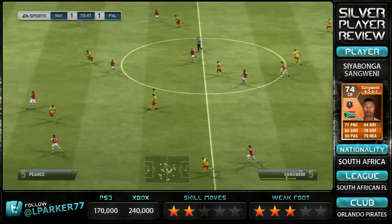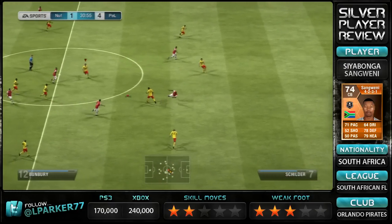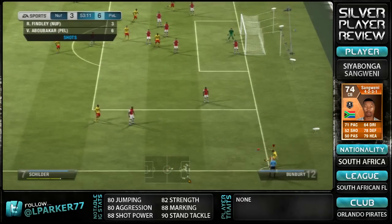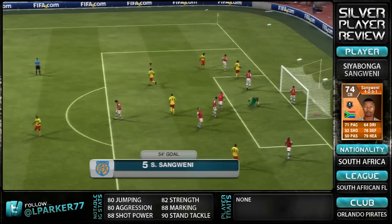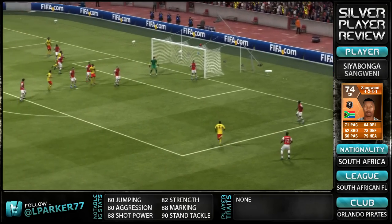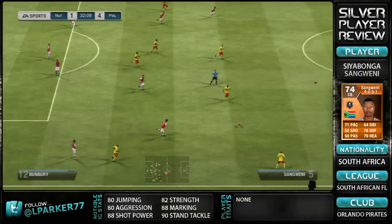He also has amazing positioning — 88 marking and decent interceptions — so he's pretty much always in the right place at the right time. He has great strength at 82, which is really nice as well. He's not the tallest at 6 foot for a centre-back; I mean 6 foot is still quite tall, but for a centre-back you're usually looking at 6 foot 2 or 6 foot 4. But he is nice. And his 90 standing tackle is very, very noticeable in-game — he wins tackles with ease. He's also got 88 shot power, though you don't really notice that to be honest.